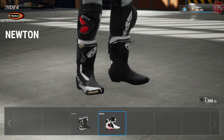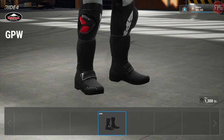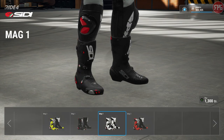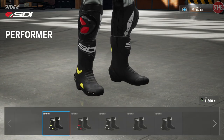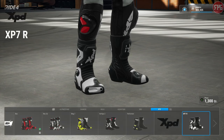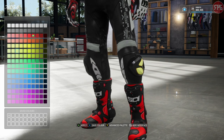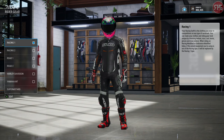Rossi boots there as well. So we are nearly through all the boots now. When I first went into the menus and just saw there was not a wide selection, it wasn't until I actually pressed on one that I realised there was more within the actual models. Knee sliders - just choose your colour, basically. That's stuff we already know.